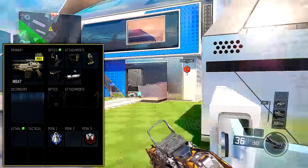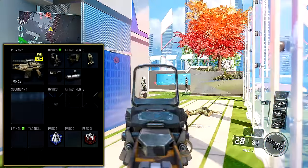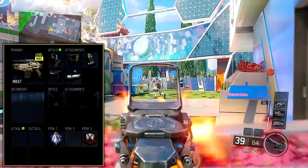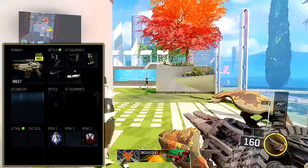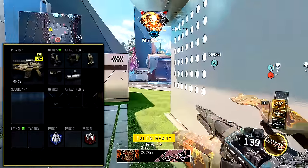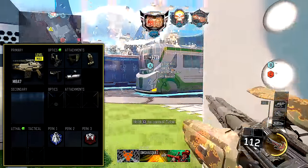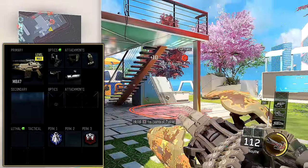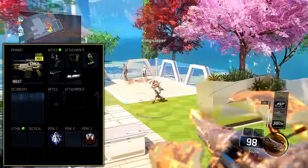Next I have Quick Draw on. I think with assault rifles, especially on Nuketown — which is really the only map I've used this on — having Quick Draw in case you come around a corner and someone's there is great to have; it just makes the gun a lot better in my opinion. Then I have Grip. Even though it's a burst assault rifle and doesn't have as much recoil as a fully automatic assault rifle, I still think Grip is worth putting on.